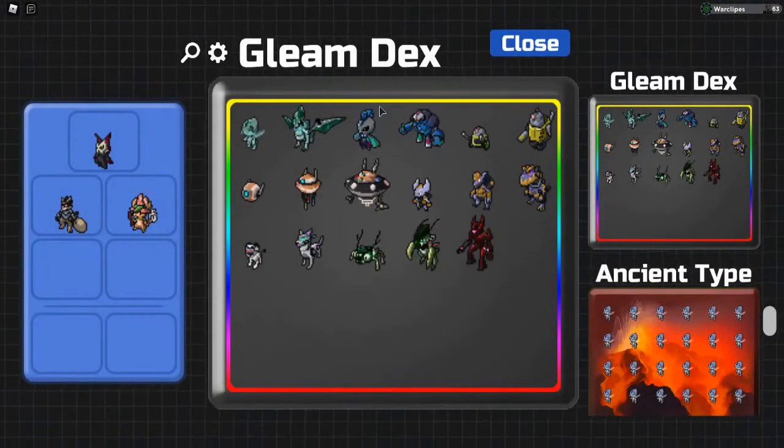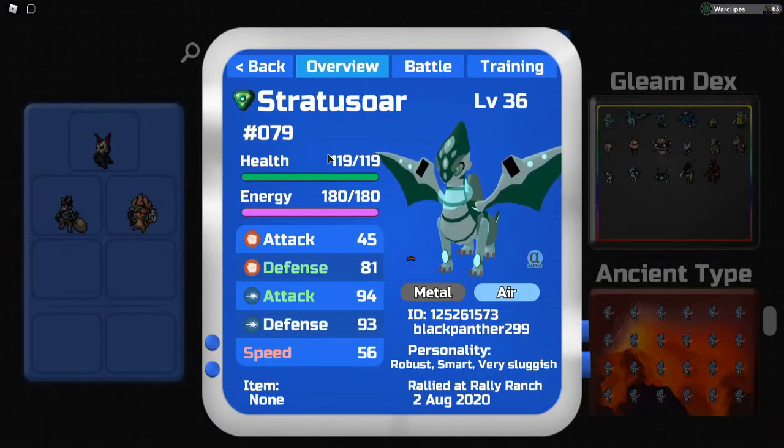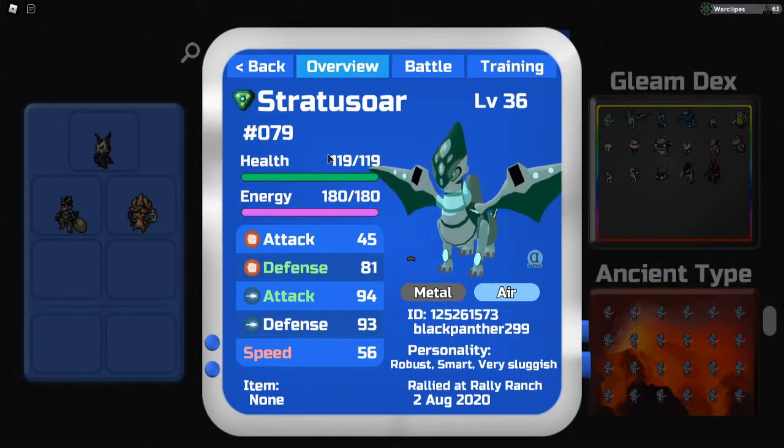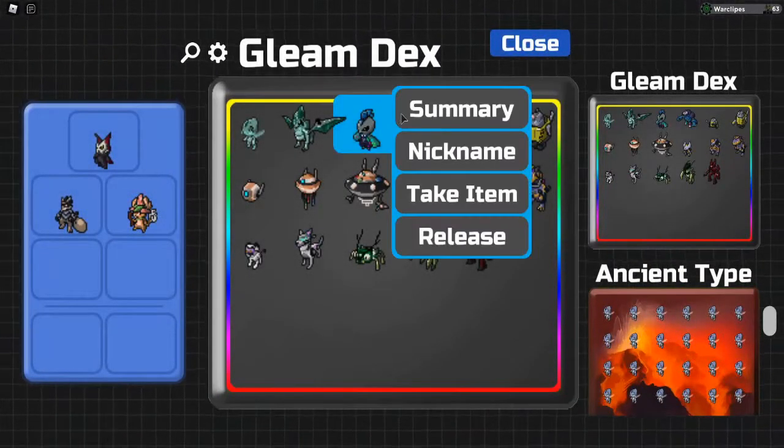Then we have a Stratus or — number 79. It's not my OT because I did overpay for it, but hey, we got it. Stratus or looking pretty poggers though.